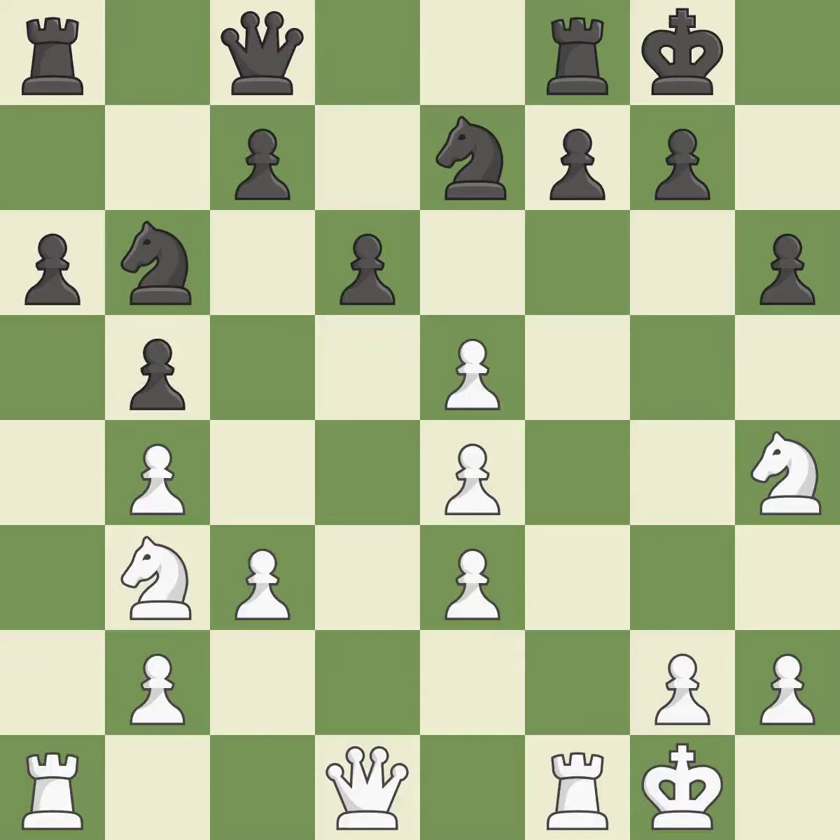This poses a fork piece threat. This is an equal trade — it is best. This takes an outpost, an active square where the knight cannot be kicked out by a pawn.